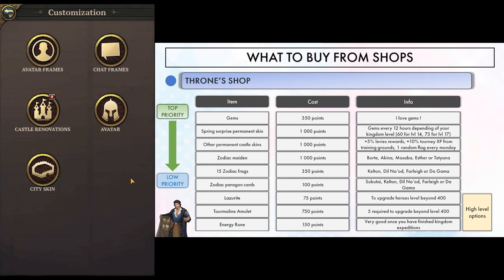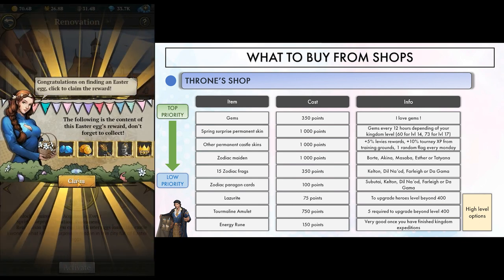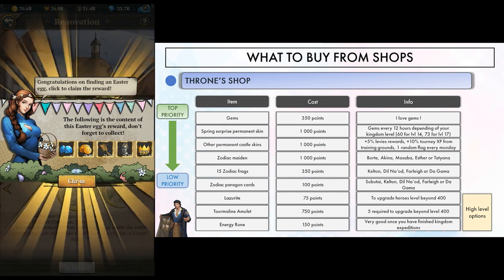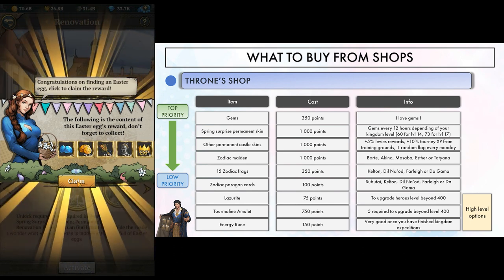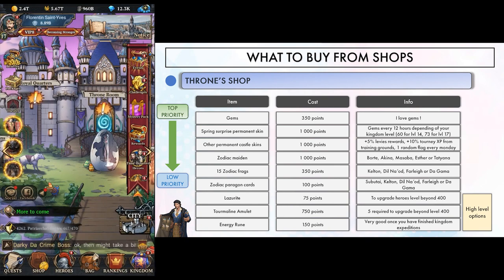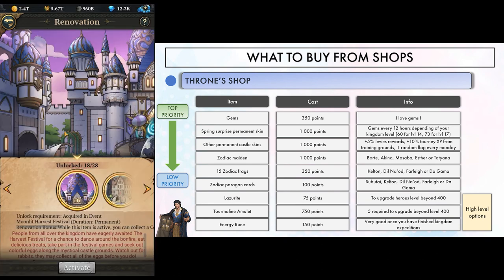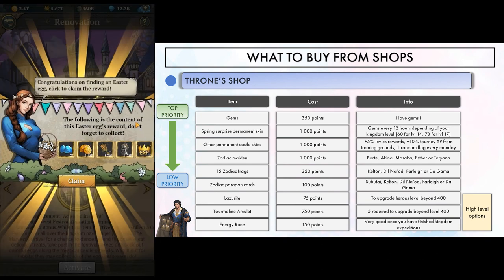It's the spring surprise permanent skin for your castle. With it activated, every 12 hours you will be able to collect an egg that contains gems, resources, and a small amount of kingdom XP. Resources are based on your current levy outcome. For gems, it depends on your kingdom level — for example, at level 14 you get 60 gems, while at 17 you get 73 gems.